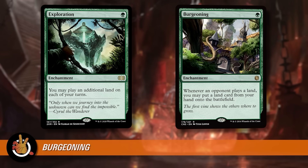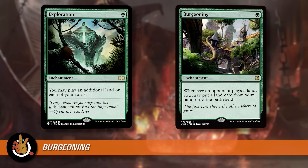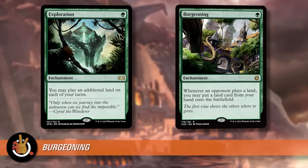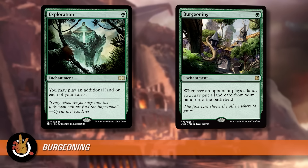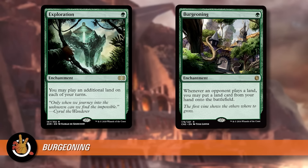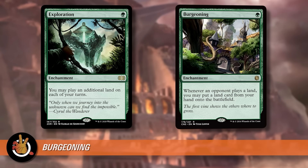The difference: on turn one you play Exploration, and on your turns you play extra lands. With Burgeoning, on turn one you play it, then on Rachel's turn she plays a land and you trigger it, then Jimmy plays a land and you trigger it, then Jake plays a land — and you might be out of lands because you only started with three. Still, you got all your lands into play. But in most cases it's basically the same as Exploration, since you'll run out of lands at some point.